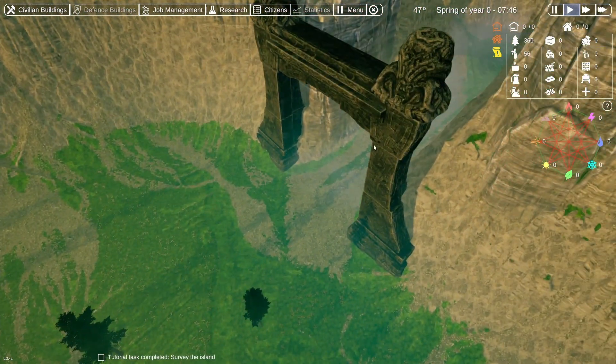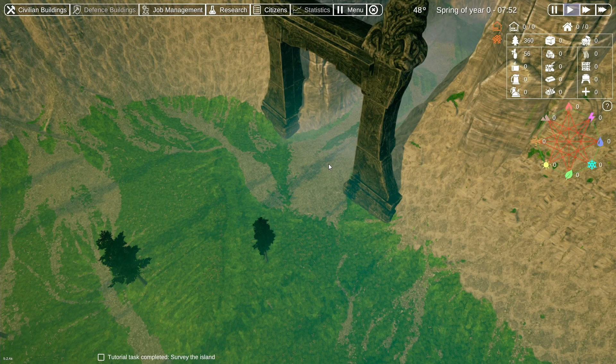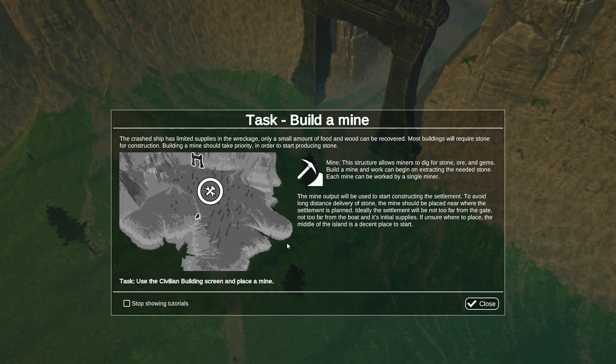Schauen wir mal ob wir ein Gate finden hier. Tutorial task completed. Survey the island. The crashed ship has limited supplies in the wreckage — only a small amount of food and wood can be recovered. Most buildings will require stone for construction. Building a mine should take priority in order to start producing stone. The structure allows miners to dig for stone, ore and gems.